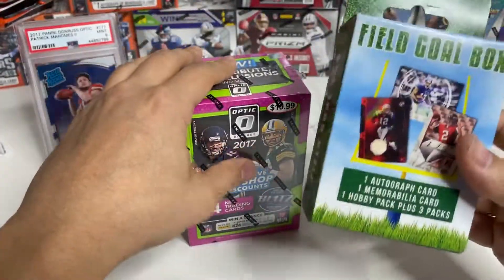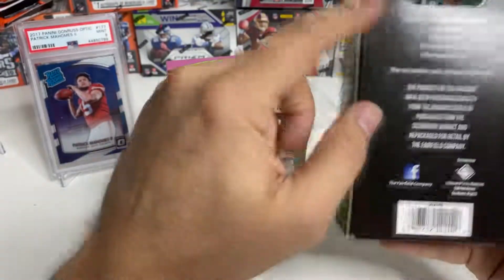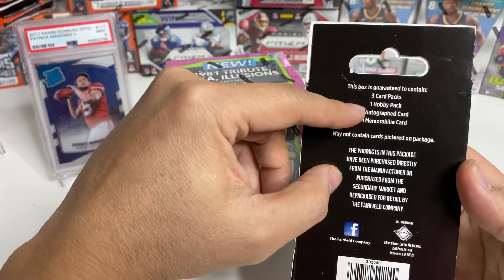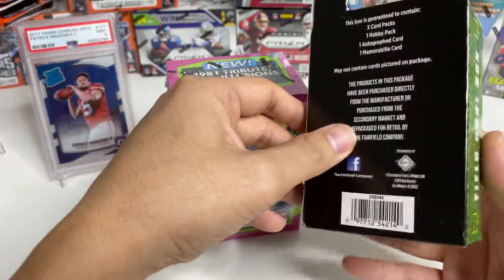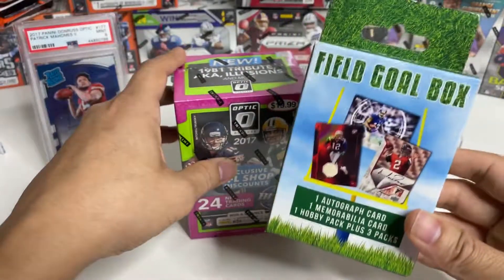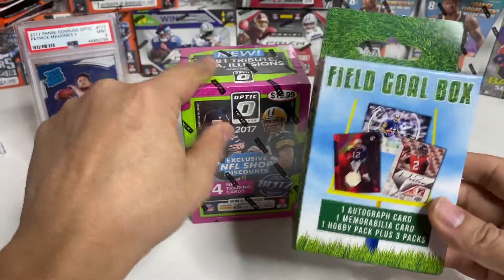As a bonus, I also have a fugal box from Target. It comes with three-card packs, a hobby pack, one autograph card, and one memorabilia card — all for $14.99. Not a bad buy. We'll see if we can get a nice pack out of this one.